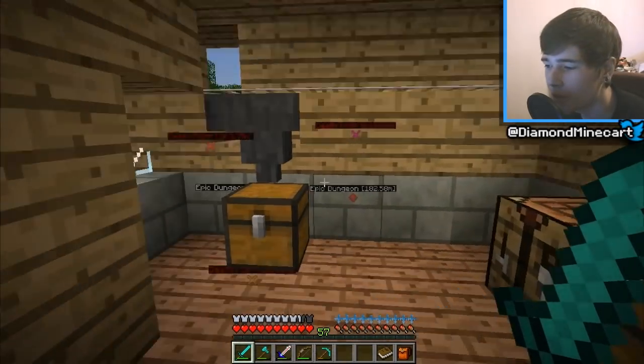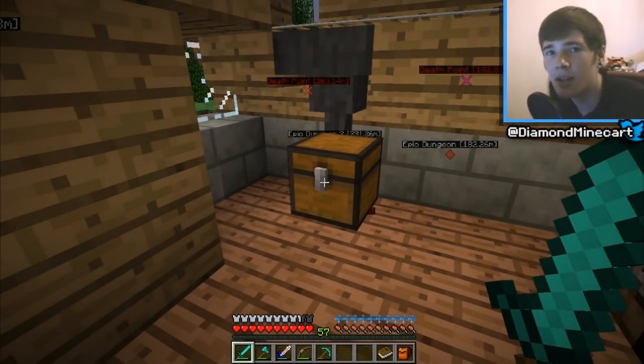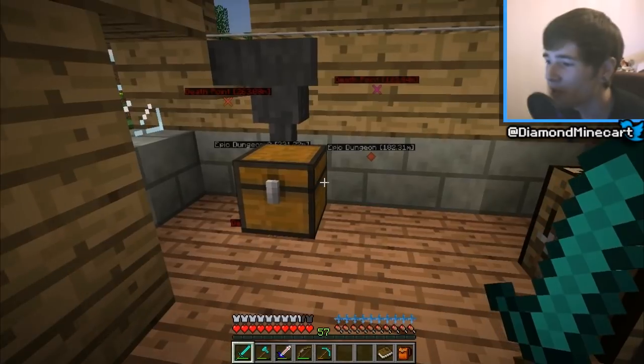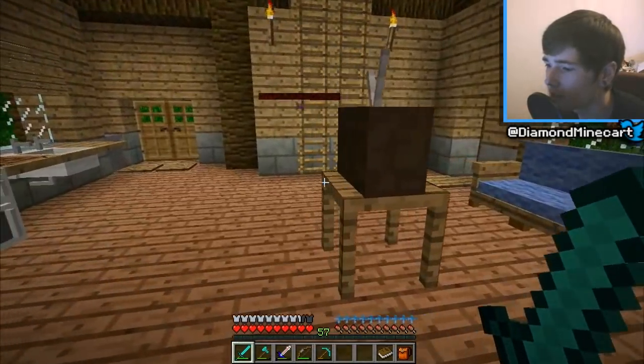This is the downstairs, and I've moved the hopper — which is collecting all the eggs — into here, which is awesome. It's so far collected 19 eggs. We're not going to need that many, but it's awesome. It's the first automatic thing I've created in Minecraft with vanilla items. How awesome is that? I'm really proud of this.